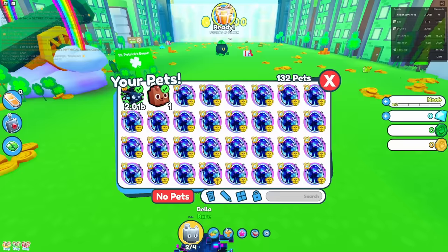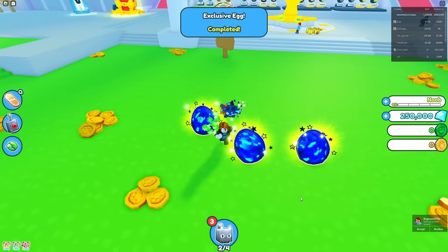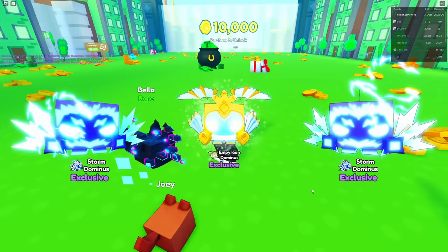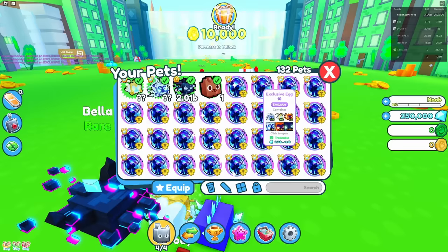Let's start off by hatching three of these and see what we get. I don't know if luck boost affects these, but I'm really hoping I can get something good. We got an Empyrean Dominus — that's pretty good. Not amazing, but it's good. Luckily, the game does give you a pet this good that does 2 billion damage. I don't understand why.